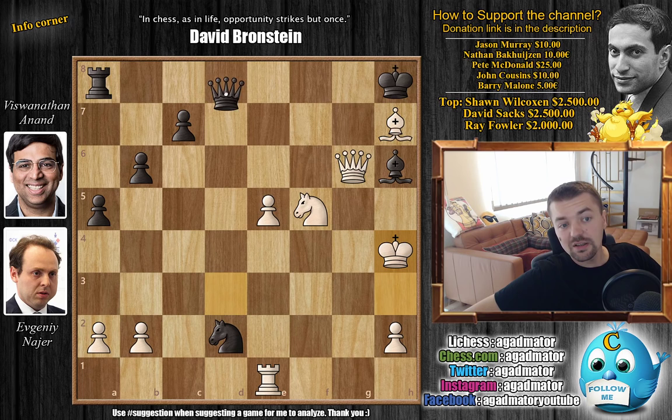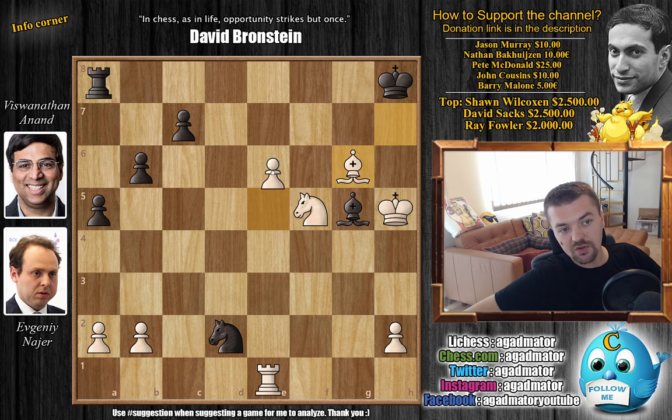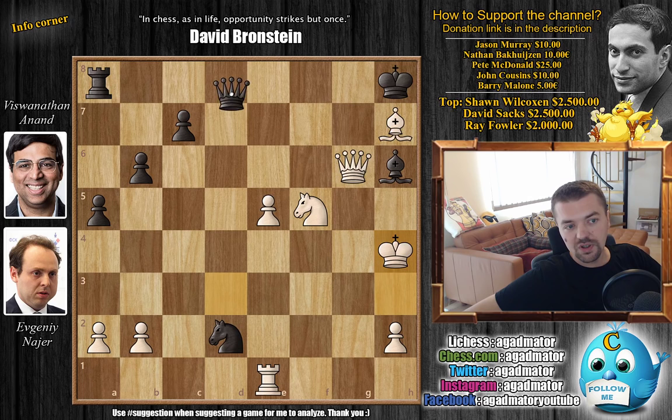For example, queen d8 check is just met with king to h5, and now if you trade queens — queen to g5 check, queen captures, bishop captures — now bishop to g6 just wins, as you don't have any good way of stopping the passed pawn. All the squares are covered: e7 is covered by the knight, e8 is covered by the bishop. So it's an easy win. If you try knight f3 to guard the bishop and attack the rook, just rook f1 wins a piece — you can't save both the knight and the bishop. You would have to go after the passed pawn, king captures, you're just up a piece with three pawns each — it's an easy win.